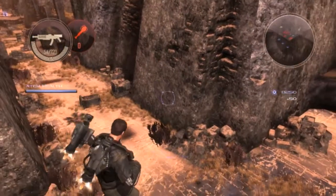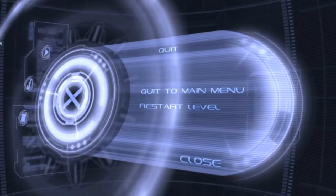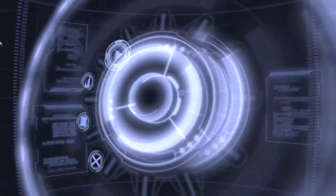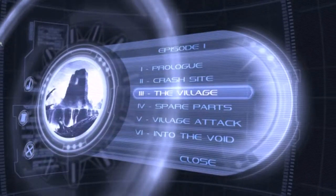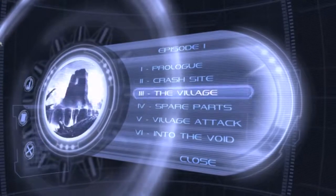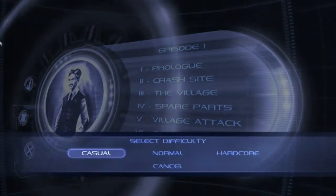I'd actually like to show you something else from this game which I have never seen in any other shooter before. I'm going to jump into an earlier mission - let's go to the village crash site, 'Spare Parts' I believe is the mission I'm looking for. Bob Has A Butchers is supposed to be showing off all the good stuff in the game - all the stuff that makes it so unique. I've showed you plenty of the jetpack.